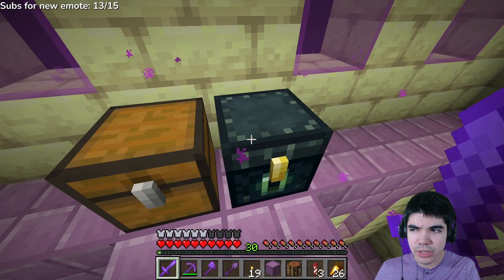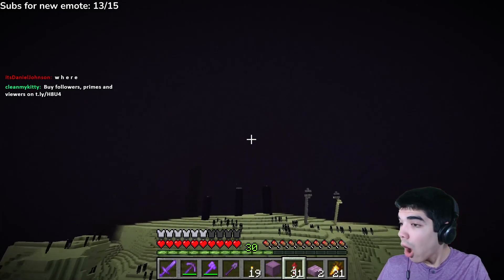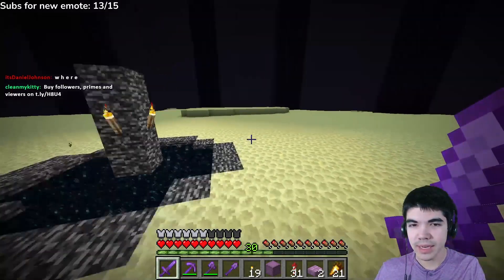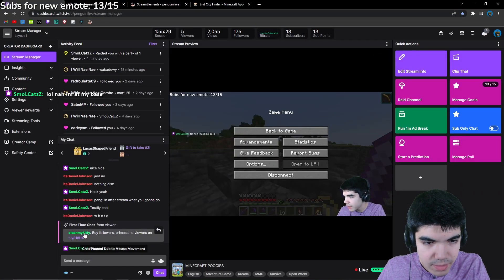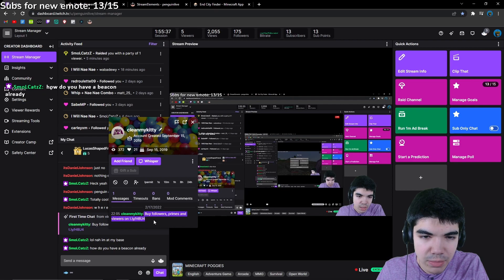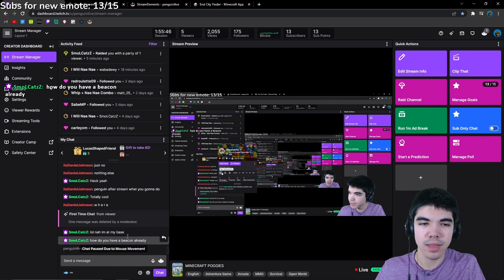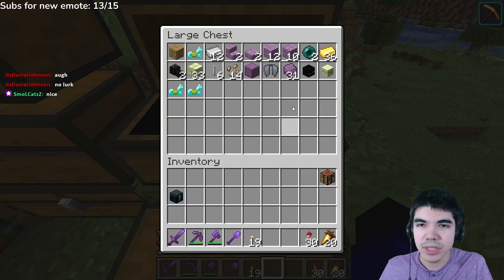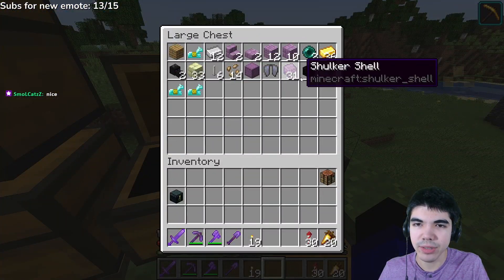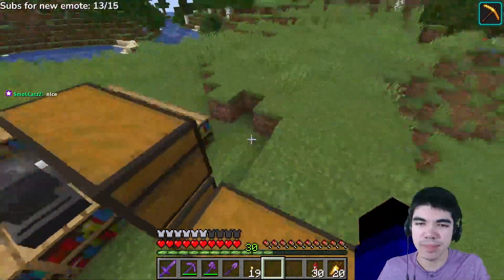Why does this ender chest have the same exact loot as the ender chest at my base? There it is. Oh! Guys, wait — this is actually huge. This is actually revolutionary. Check this out. This username — really? Five followers, primes, and viewers. What are we gonna do? Boop boop boop bam! That's right. This is what we managed to get — a shulker box, 31 shulker shells. Oh my god, look at them go. And all this other random loot: shulker head, enderman head, some pearls, some random blocks, diamond, horse armor, dragon head, all the nonsense.